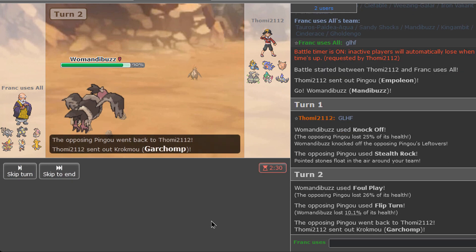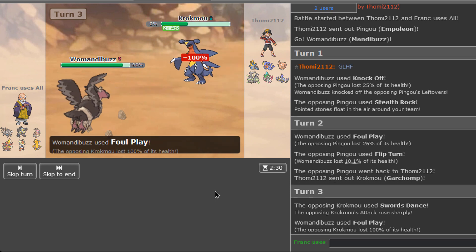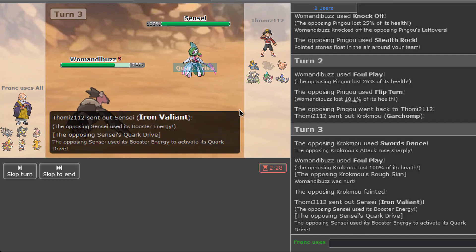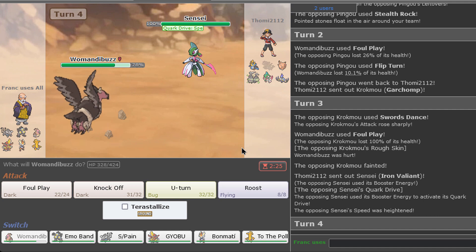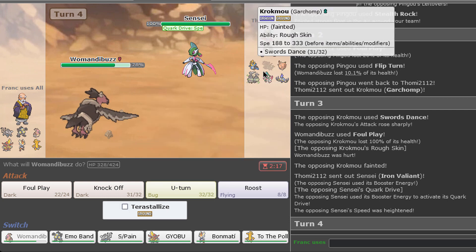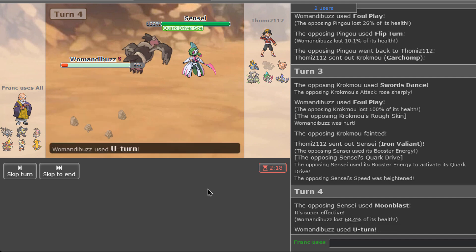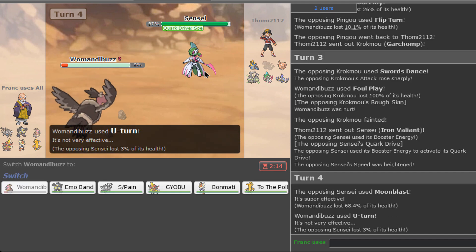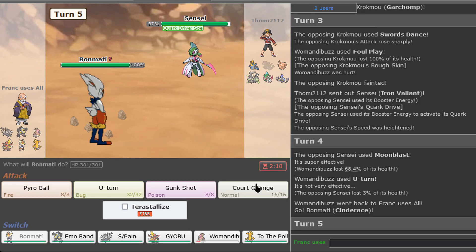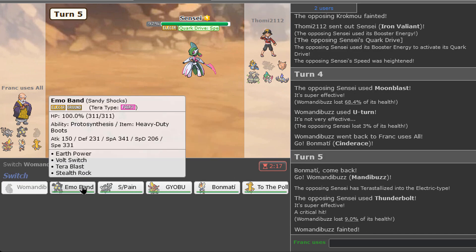No idea what he's setting up on this — I just showed Foul Play. Quark Drive gets the speed up. We do have this, but I don't want to switch it in right now — that'd be pretty scary. I'm going to use Mandibuzz and probably it's going to die. He's revealed the electric mon. Fair enough.